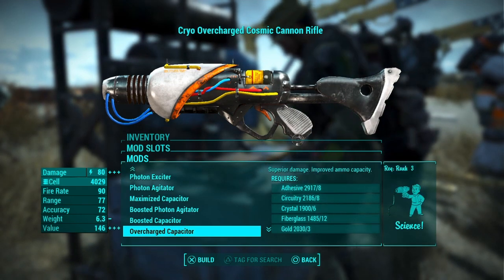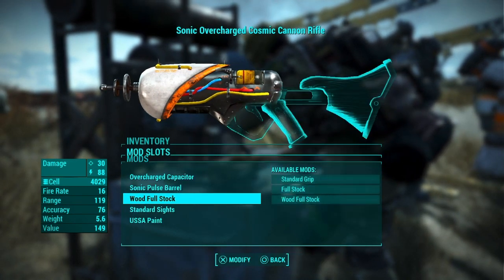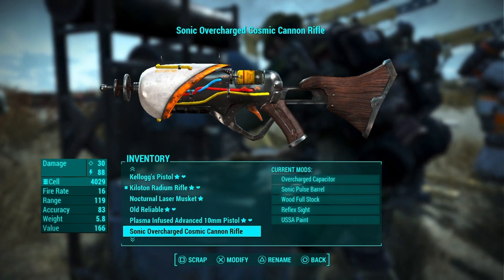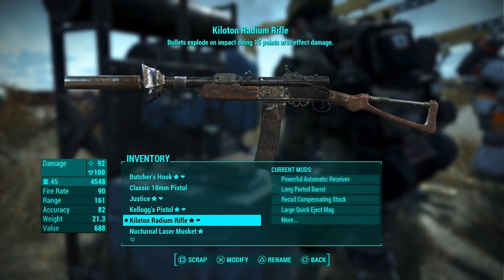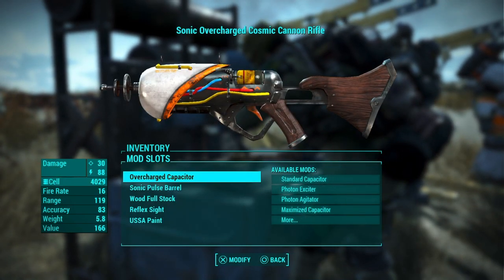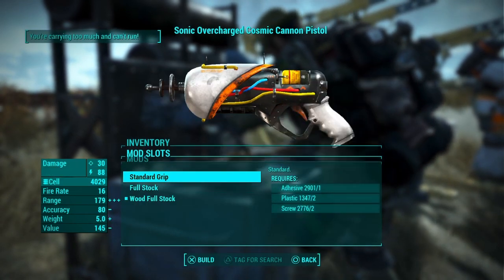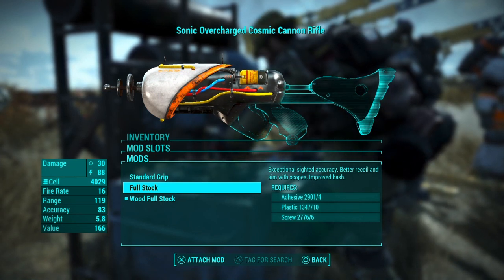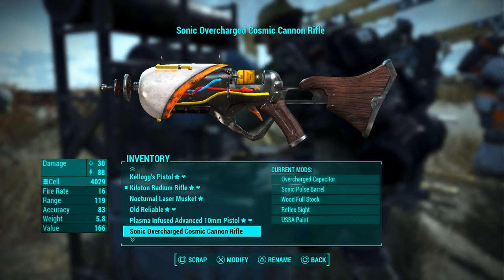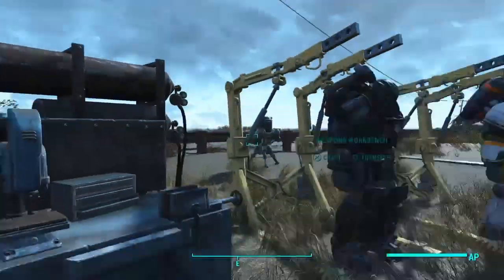Let's see how powerful the Cryo Cosmic Cannon Rifle can go with upgrades. With reflex sights, it does 30 energy damage with a total damage of 88. You can't really put on a lot of upgrades — mainly just the normal ones you'd put on any other energy rifle. With a full stock, there's a wood full stock option, but it doesn't really do a lot — it mainly just changes range and accuracy. That is the Captain Cosmos weapons and armor overview.